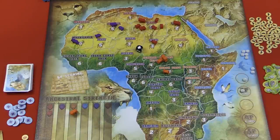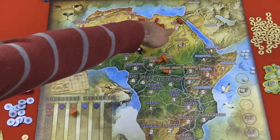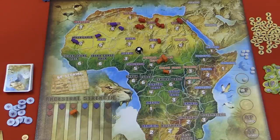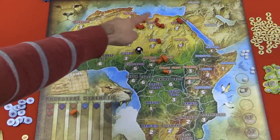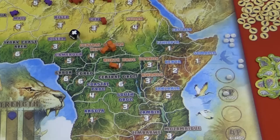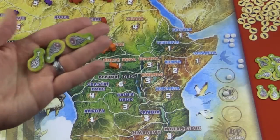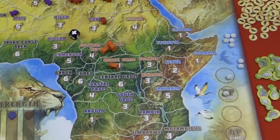However, the red tribe doesn't have enough. In Libya I produce three, in Chad I produce three, and in Egypt I don't produce any because that's a male. So I only produce six, and yet I have to feed eleven lions — I don't come close to feeding those lions. For each one I can't feed, I have to remove from the board. You do start with a certain number of food tokens depending on your lion, and you can spend these, but there's no way to ever get them back. If you have some left over at the end of the game, they count towards your food production score.